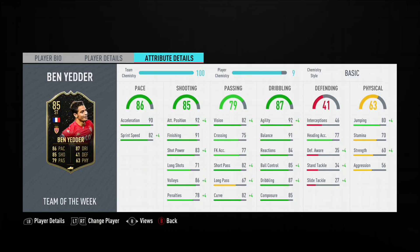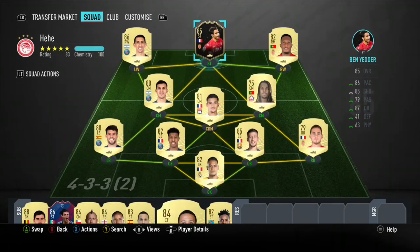His finesse shots were insane. This card looks fantastic this year, but nowhere near as good as FIFA 19. He's got 86 pace, 85 shooting, 79 passing, 87 dribbling, and 63 physicality.